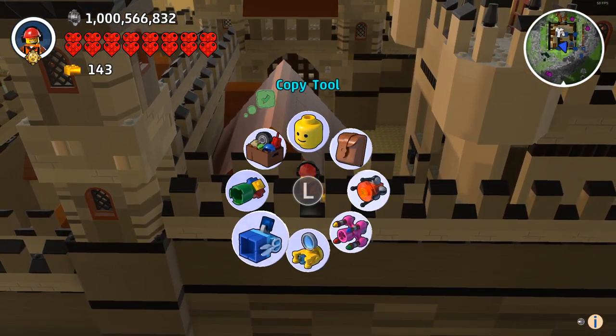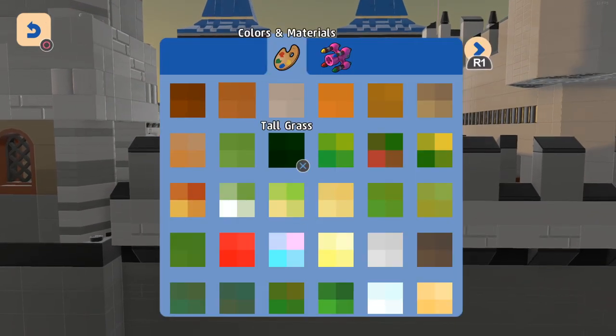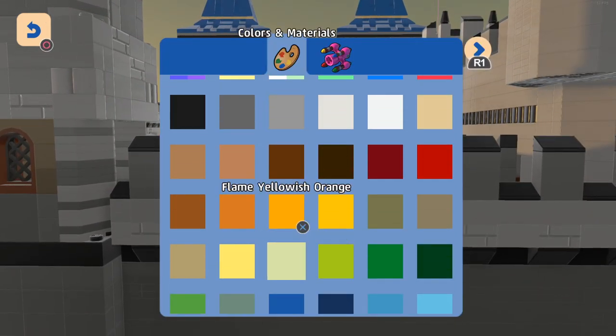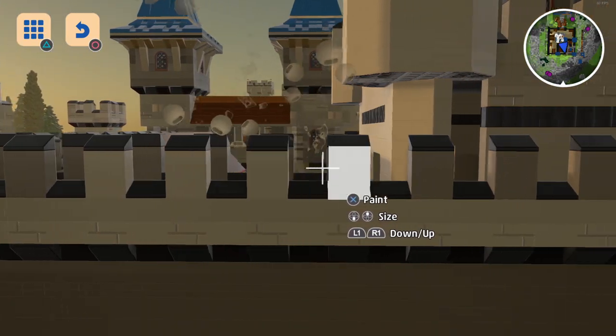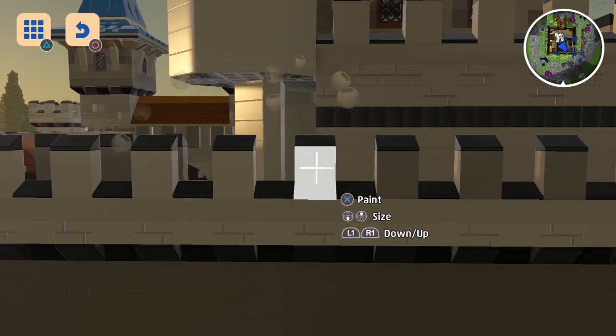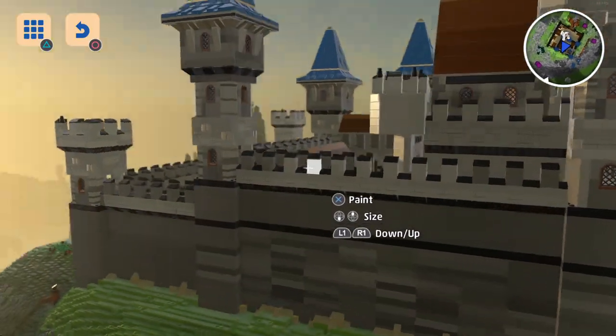Like these - I don't even know what you call these things - these are all going to be light grey, and at the moment they're all dark grey. So they'll be like that instead. A very slight difference, but obviously it keeps the consistency throughout the castle. So this is going to be kind of a lighter grey colour as well.